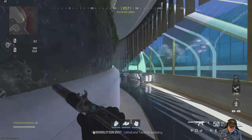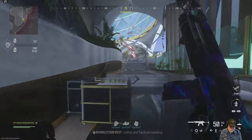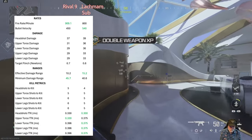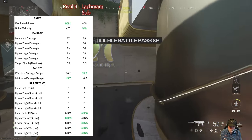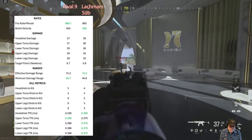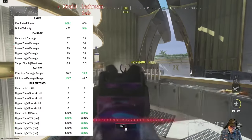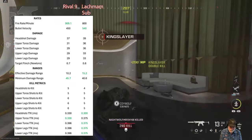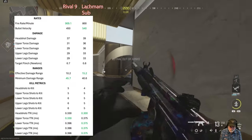Grandpa newbie reporting for duty with the Lockman Sub, the OG SMG — what a beast. Let's compare it to the Rival Nine like we always do. In green you'll see the bullet velocity, and 800 rounds per minute is a good rate of fire. The effective damage range is 50% further.